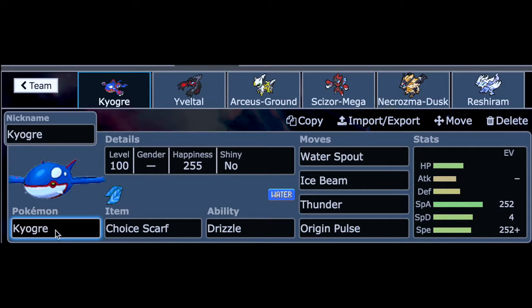The first Pokemon in the squad is a Scarf Kyogre with Drizzle. I've actually seen this in action — it's very powerful. We've got some really powerful moves here: Water Spout, Ice Beam, Thunder, and Origin Pulse. It's a very tough Pokemon to deal with sometimes, and I'm really excited to use it.